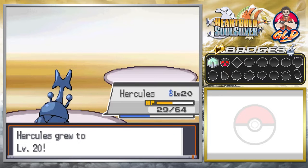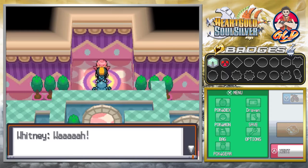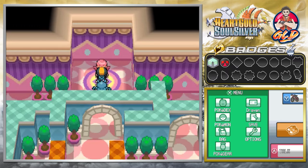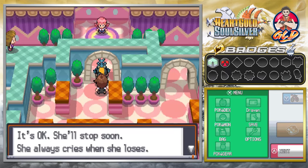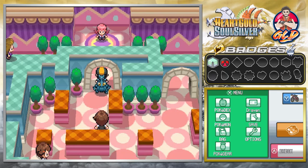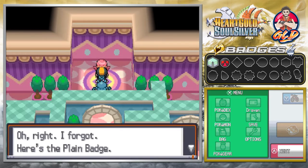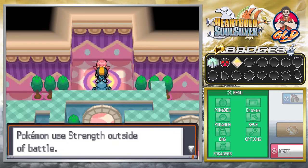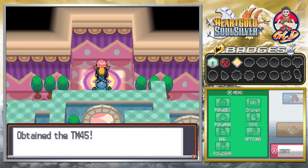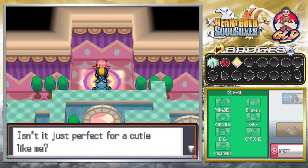Hercules grows to level 20! Whitney is going to start crying — she's calling us a meanie. The trainer says we made Whitney cry, but she always cries when she loses. Whitney gives us the Plain Badge, which lets our Pokemon use Strength outside of battle. We also get TM45 Attract — the same move she used on us with no success.